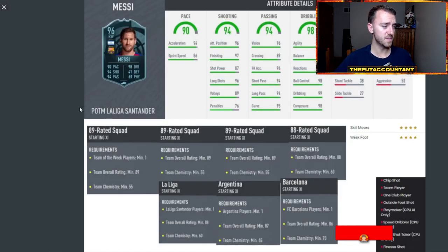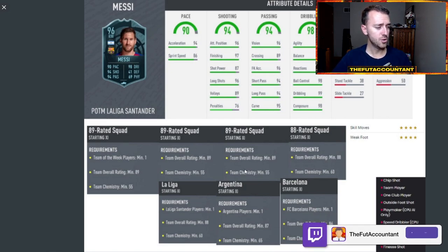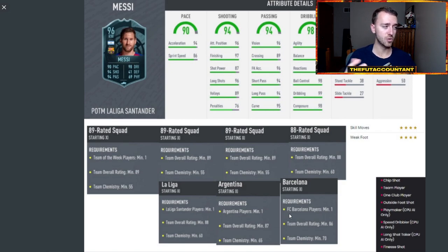EA can do whatever they want with those SBCs, but this might be something we see related — this is Messi's Player of the Month SBC breakdown from last year, and Mbappe's SBC about now could probably be valued around the same. Based on how much Mbappe is — he's 1.3 million coins, down 250K from where he was — three 89-rated squads, two 88-rated squads, an 87 and an 86 last year for Player of the Month Messi. When this came out in December I believe it was like a 2.3 million coin SBC, rising to 2.5 million at its most expensive.